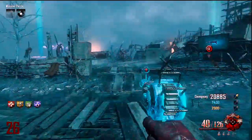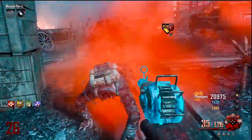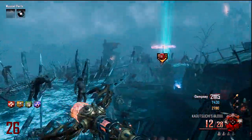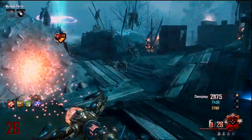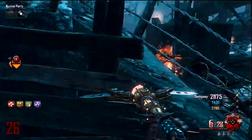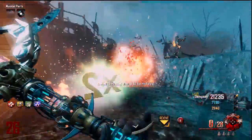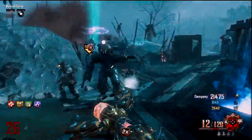At number two I'm putting the ice staff. What the upgraded ice staff does is create a blizzard around you, and any zombie that enters that blizzard will instantly freeze and die — really, really fast killing.